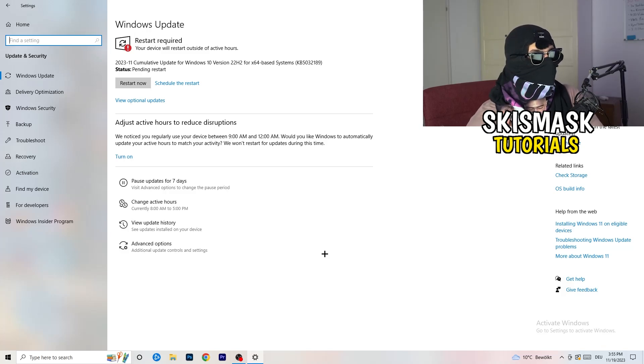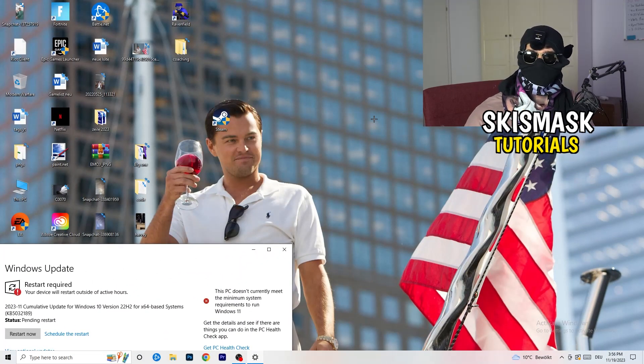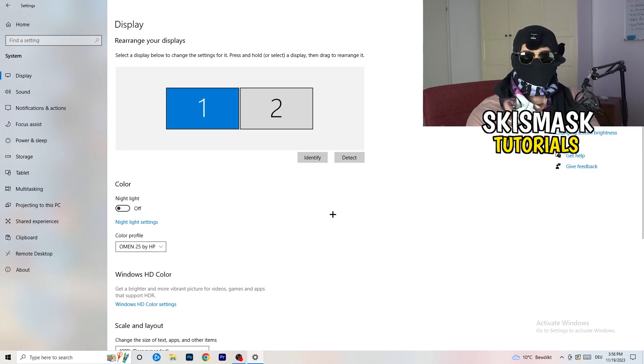Keep Windows updated — as you can see, I need to do an update myself. Also go to your GPU application — for me it's Nvidia GeForce — and download the latest version of your graphics driver. Some games require the latest driver version, and this could be the reason your game isn't launching. Always keep all your drivers up to date.